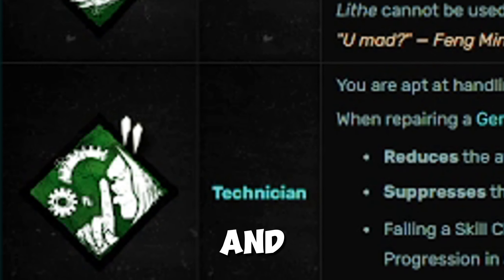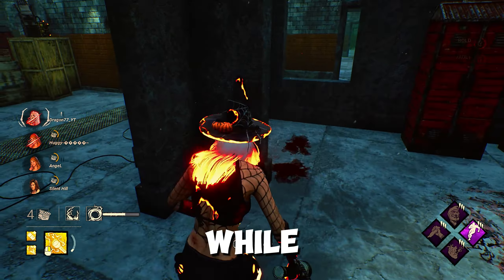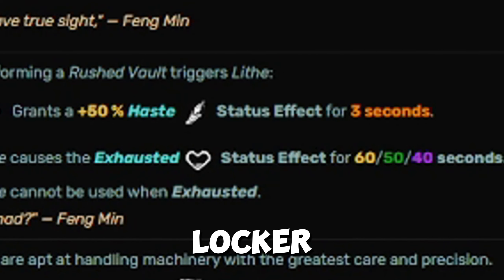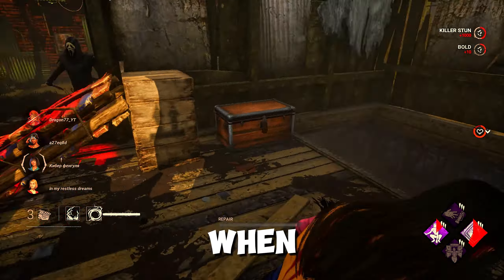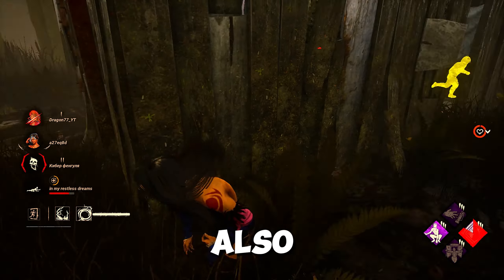Lied is the perk I mainly want to talk about here. I know I said Sprint Burst is one of the best exhaustion perks in the game, which it is. However, if you get bored of Sprint Burst and you want to actually start sprinting from the start of the game without having to walk to generators, I would suggest Lied as a very good alternative. Lied grants you 50% Haste for 3 seconds after you sprint vault either a pallet or a window. Personally, I prefer using Lied over Sprint Burst, but Sprint Burst is also a good alternative if you want to save it for when the killer finds you.